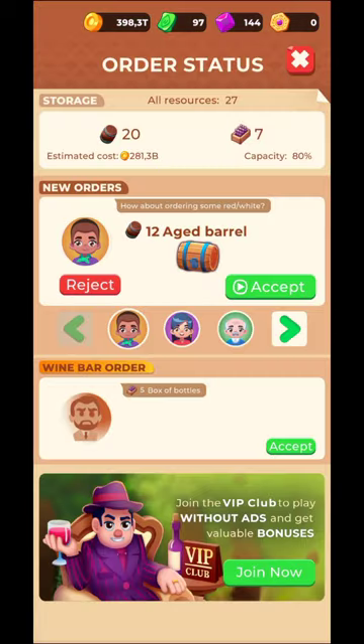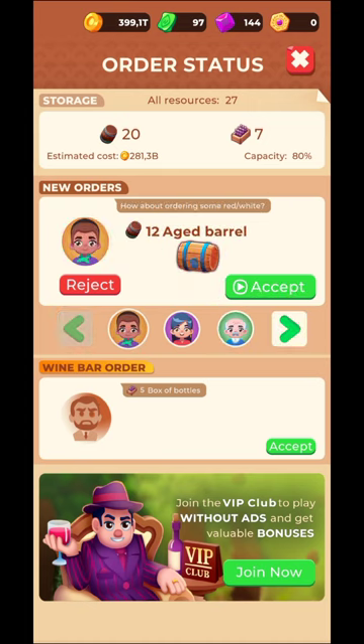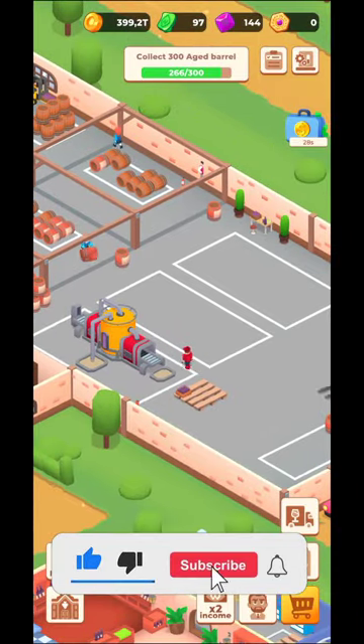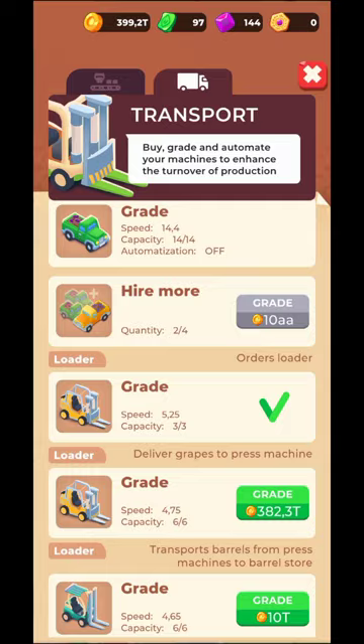You're going to need to complete different kinds of orders depending on the barrels. You're going to have simple barrels, boxes of bottles where the wine is already bottled, and also some aged barrels. Aged barrels are really good and from those you're going to be able to get some cards for the managers that are missing.